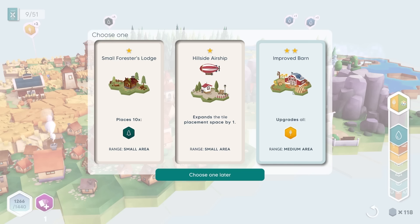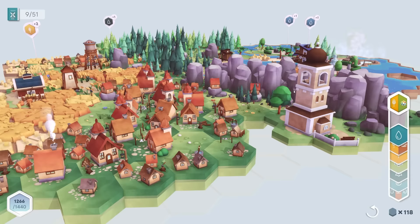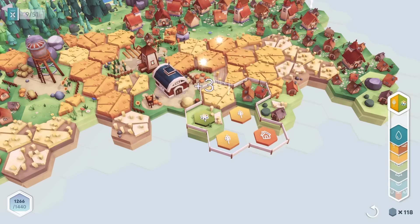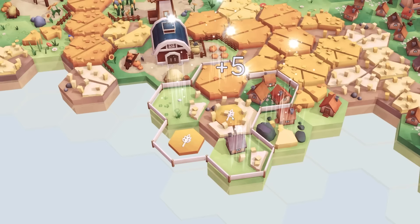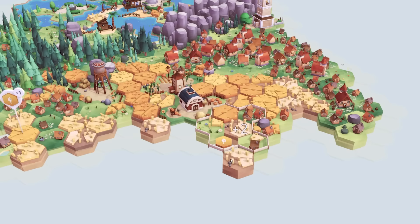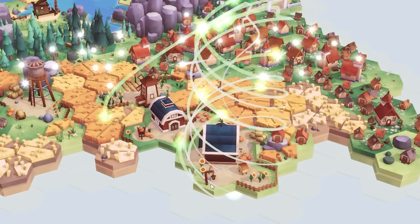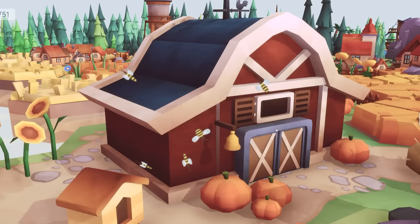Ooh, an improved barn — so that upgrades all the wheat. Let's go over this way. I think going in like that should be good. Then just need flower, house, wheat. And if you put a final wheat down, that's 64 points. Blooming out. So crazy amount of points. You can see the tier one barn in the background — this is the tier two. It's got even bigger pumpkins.